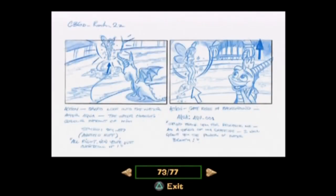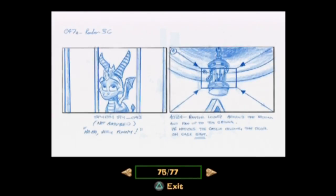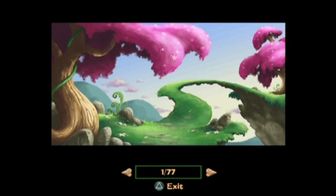And storyboards! It's interesting to see storyboards of a game. And the storyboards held pretty well — this stuff is pretty close to the final concept. So that's the stuff we unlocked.